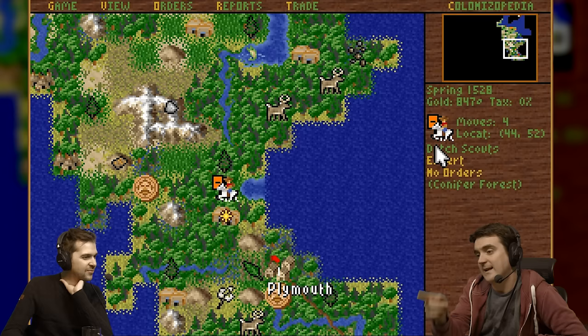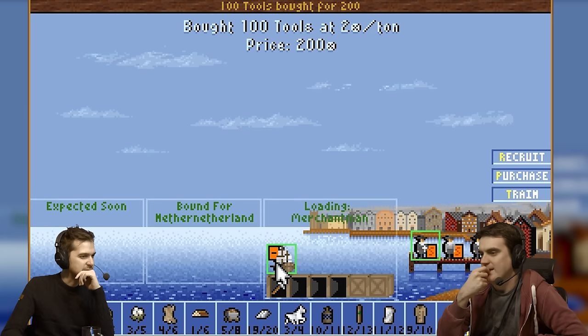And then it reveals some nearby land. Plymouth — the English are here. And what's that leaf next to it? That's tobacco. Why do they say they desperately need tobacco if they're farming it themselves?